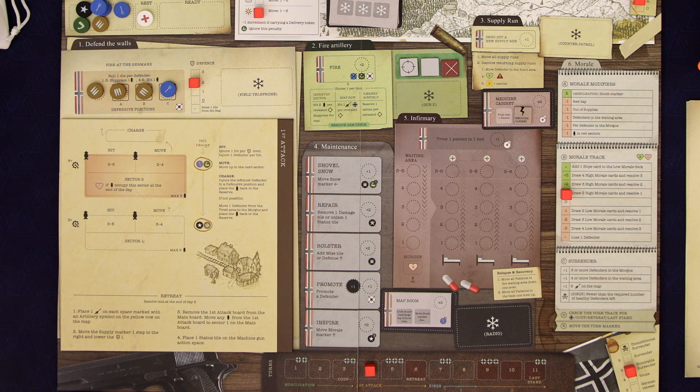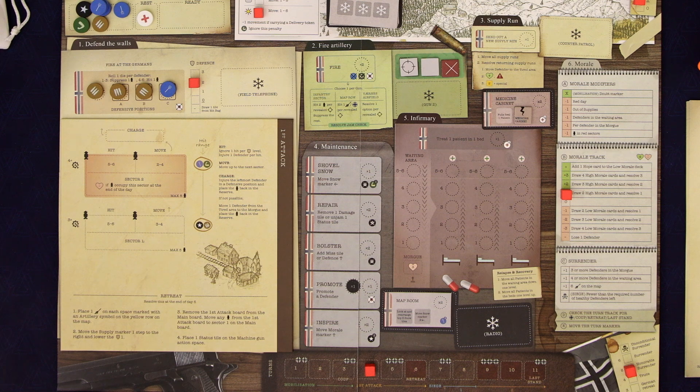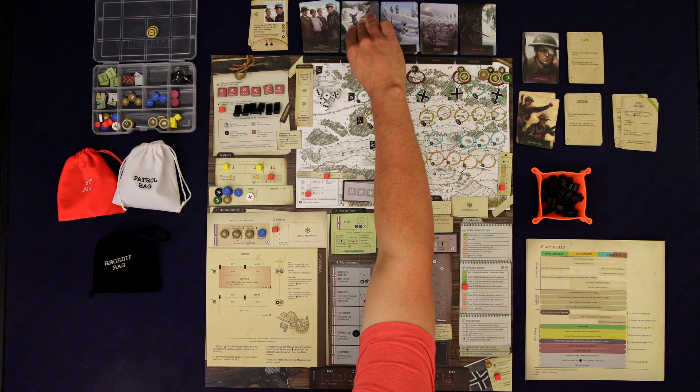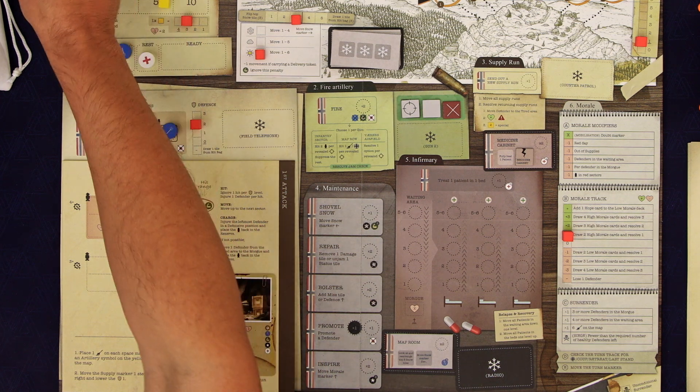We move on to round four and things are going to change a little bit. First things first, we need to draw an event and because we're in the first attack stage we draw from that deck. It's going to be sunny again, so unfortunately we're losing one of our supplies.